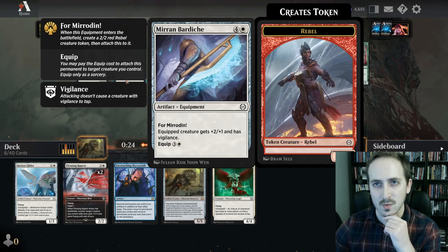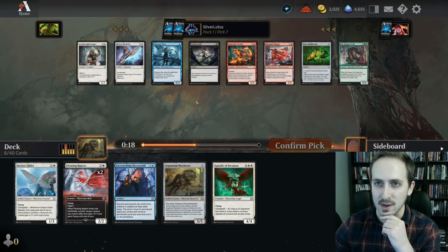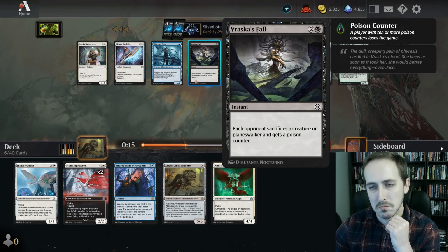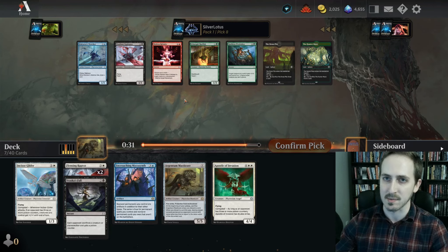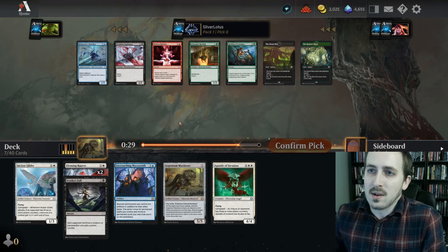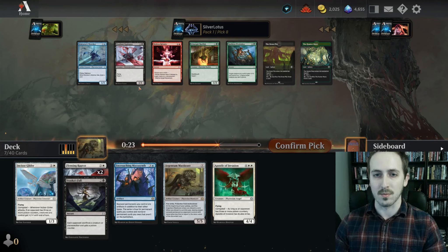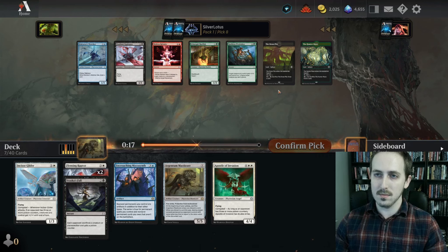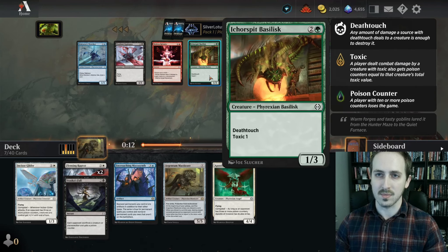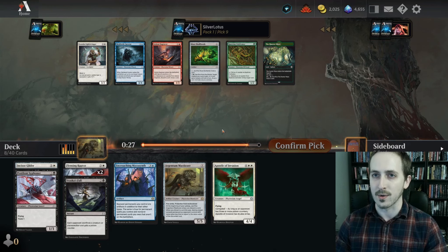Trying to decide if this is worth it. Lightbringer gets +1/+1 as long as it's equipped — that's built-in protection. I'm gonna go ahead and take Brasco's Fall. I'm not a huge fan of it, but honestly I could see us playing it. Siphoner is really good actually — this is kind of the deck that siphoner belongs into, either white/black or black/green. It's really between that and the Basilisk Predation. I'm gonna take the siphoner.